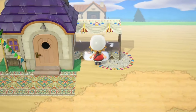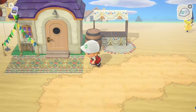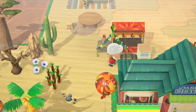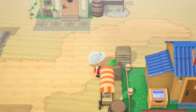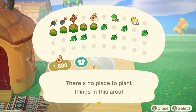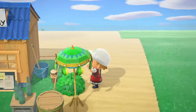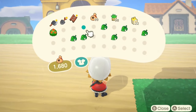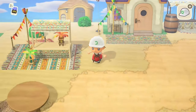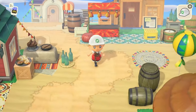Overall, desert has been easy — not as in not time-consuming or not thoughtful, just like: you put down sand, it do be a desert. Flatten it down, add some cactuses, boom — you got a desert.